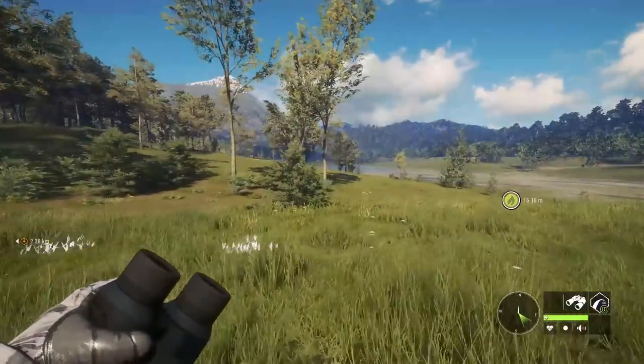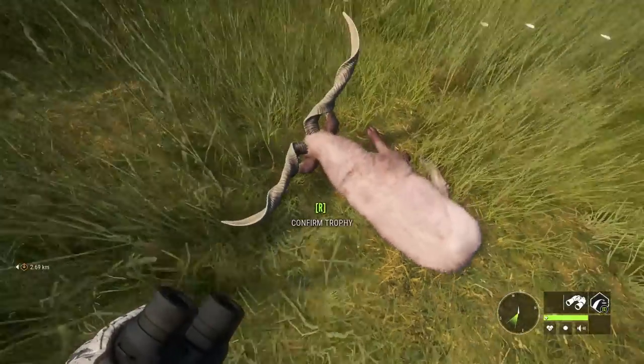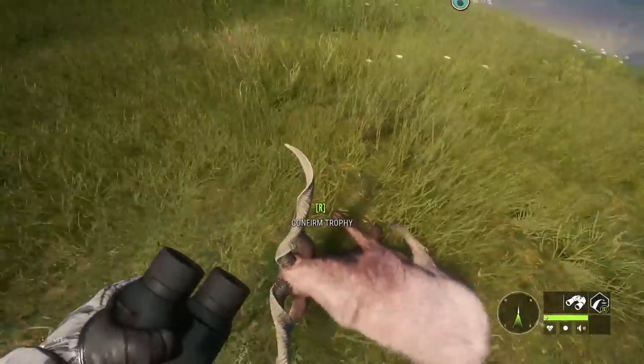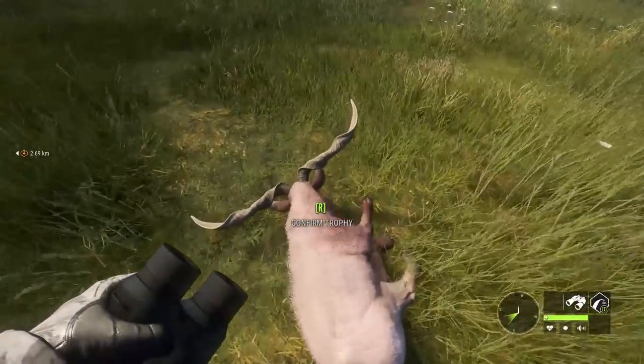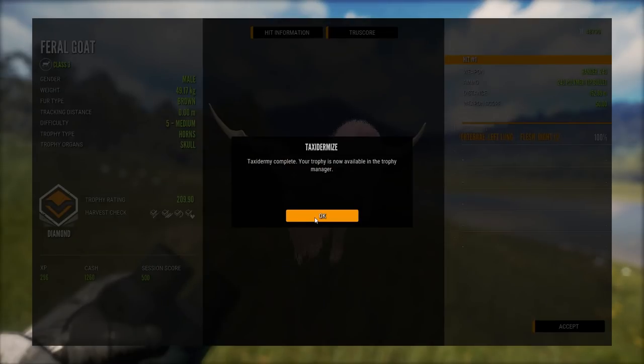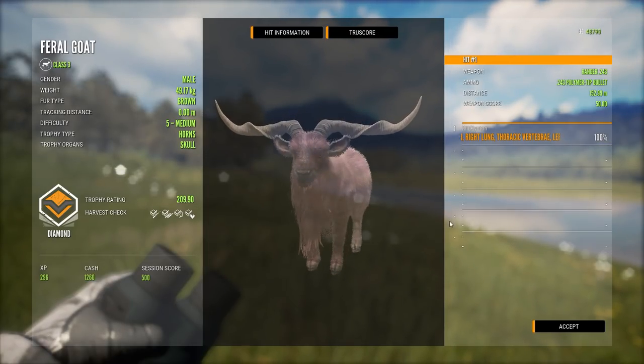Now diamond feral goat — can this thing break 212.8 and be our biggest guaranteed diamond? Looks pretty big. I'm going to guess 210. 209.9 — boom, nice! So we've got a dark brown and a brown diamond. Pink boy — we got the pink boy.